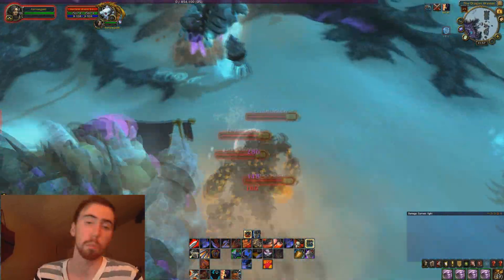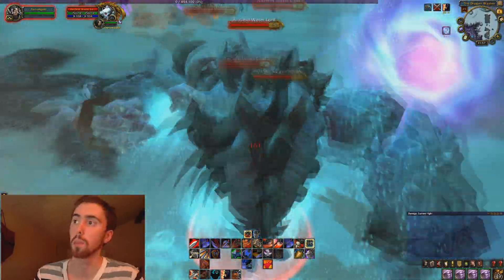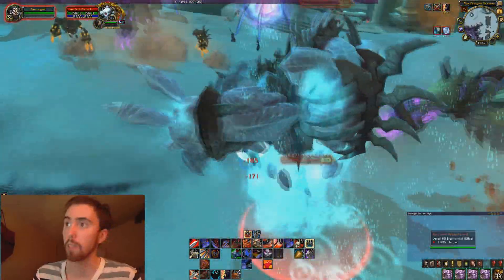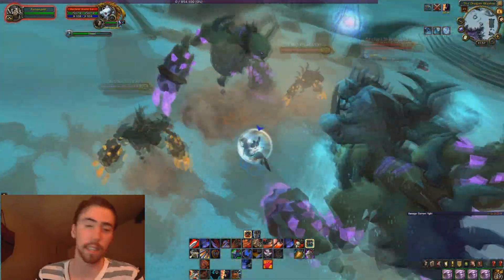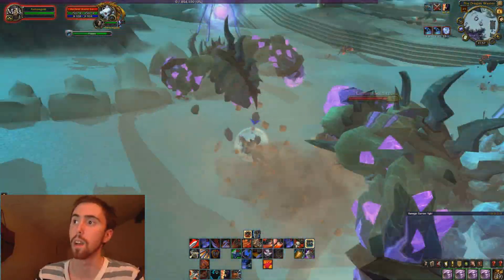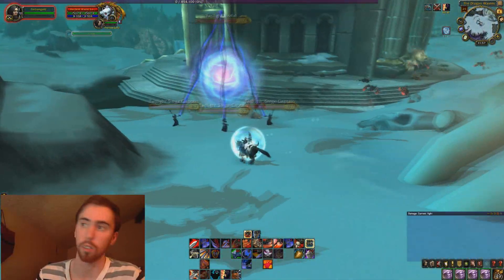This is going to be a pretty good way, especially right at the start. What I'm doing here is I'm going to aggro literally every mob up to Morchok, and then I'm going to circle around to the entrance and AoE all of it down. The way the scaling changes work, you're going to be hitting these things for like a million damage.